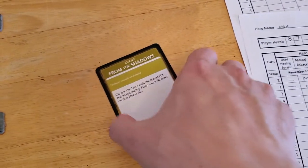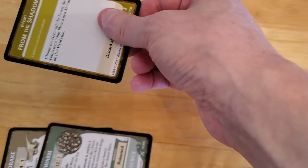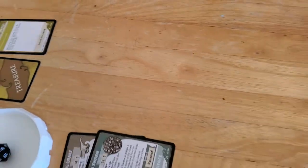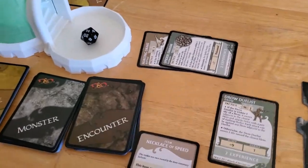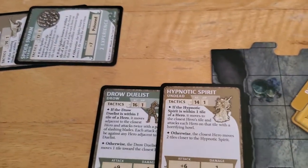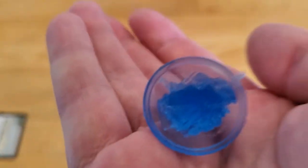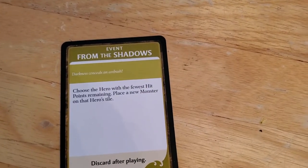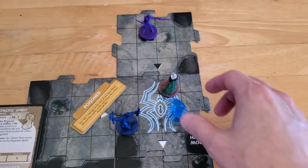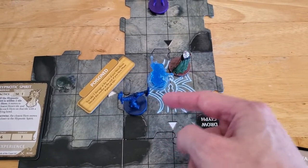Fewest hit points — that's going to be Drizzt. So Drizzt is going to get another monster, and he's going to get the Hypnotic Spirit. It just goes right on his tile. Since the Mushroom Patch is covered we can put it wherever we want — I'll put him here so he's adjacent to both Brunner and Drizzt. So we also have a Hypnotic Spirit to deal with.